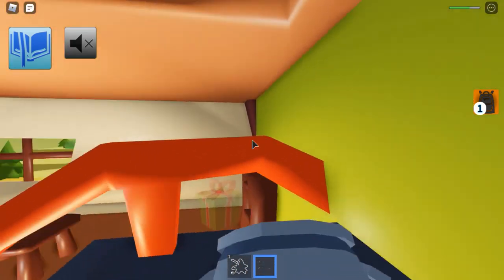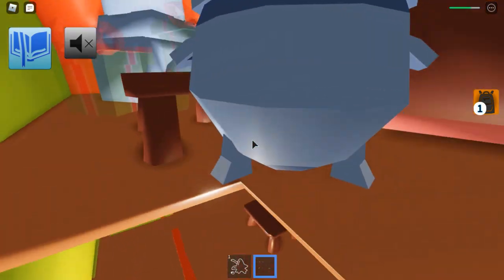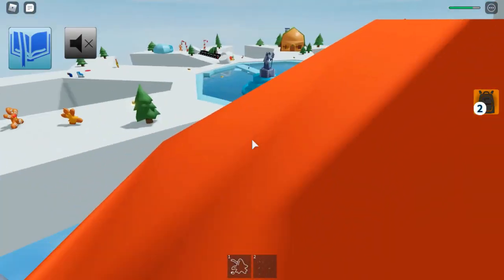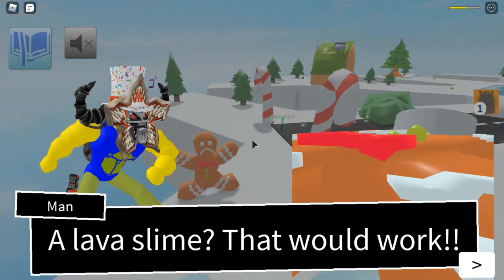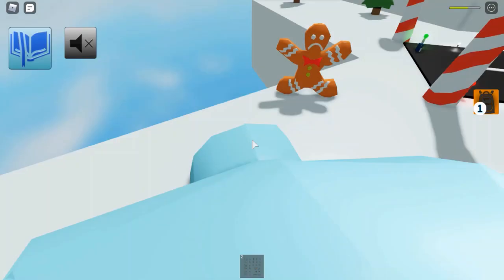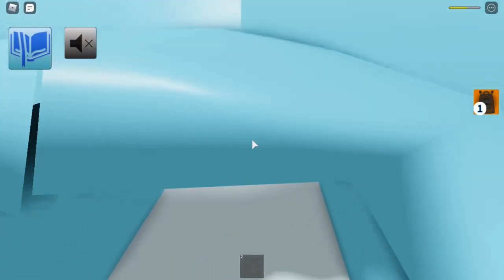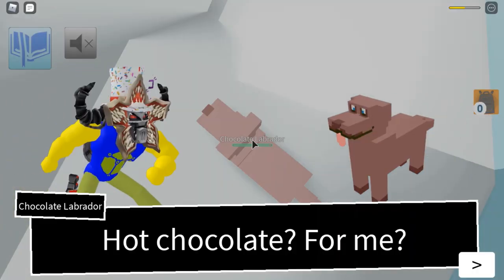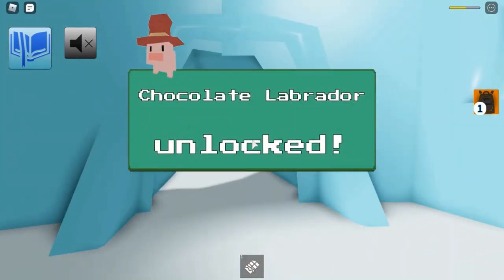So now we have to go to the Igloo, and go to the Sad Gingerbread Man. So then you need to tap onto this Gingerbread Man. Lava Slime, that would work — thank you, you have a heart of a hero. And I believe that's for the monkey as well. Once you get in here, I believe you can just... hot chocolate for me. Thank you. And then you will unlock the Chocolate Labrador.